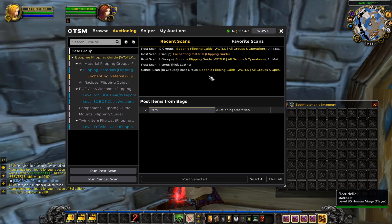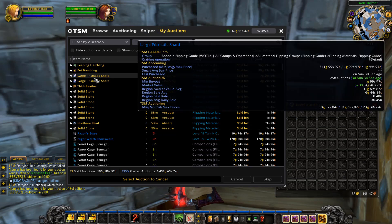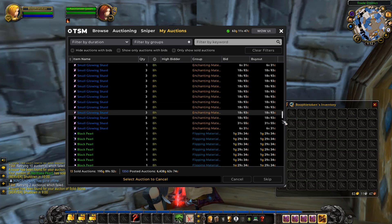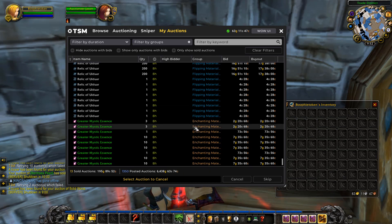Everything is posted up on the auction house. Let's check the total worth — we have 195 gold in sales coming in, and the auction house is sitting at 6,438 gold. If we were to sell all of this we'd have enough for the token. With mostly materials we should only need about 10k listed to get the 5k needed for the token very quickly and easily.